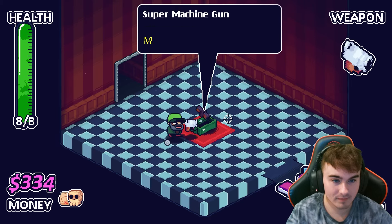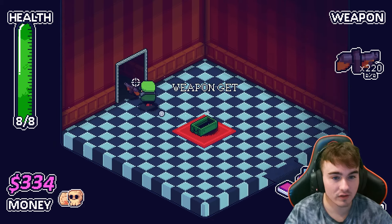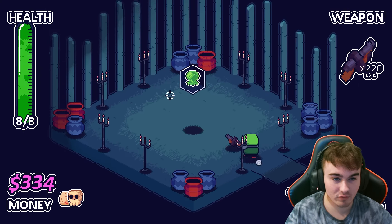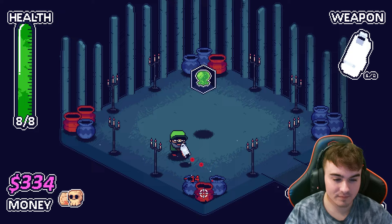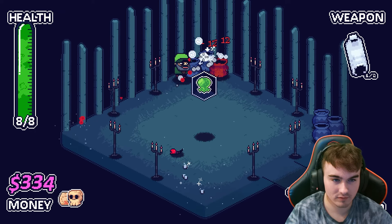We got a green chest here — this might be a weapon. Super machine gun: more powerful version of the machine gun that fires a little slower. So we got a machine gun, fantastic. This should be really, really strong. Our secret room is over there to the right. I'm gonna use the pistol for this because I don't want to waste my machine gun rounds.